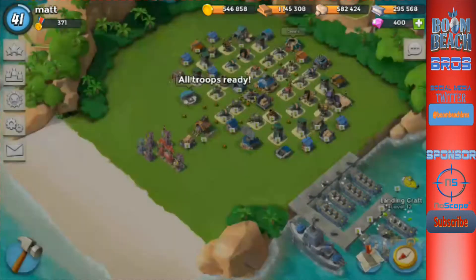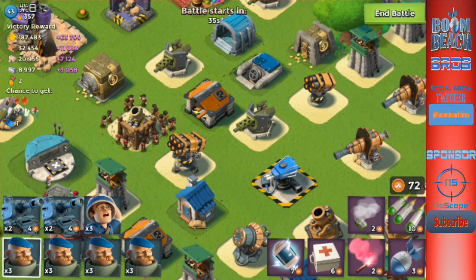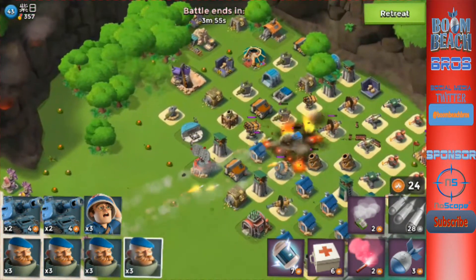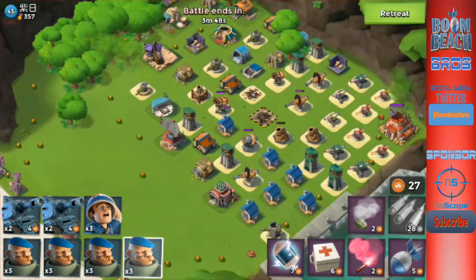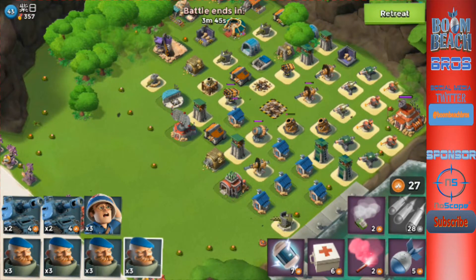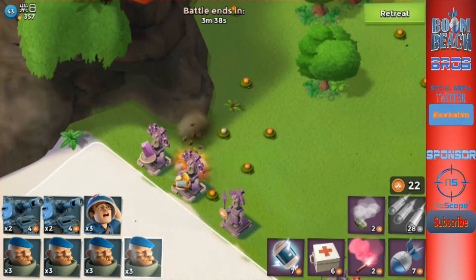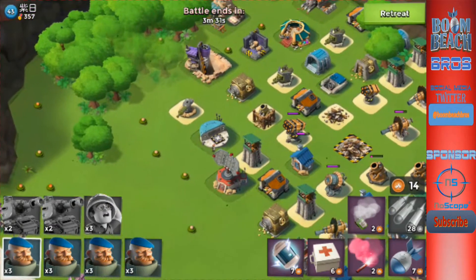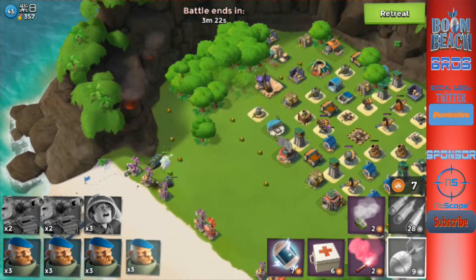This is a level 43, two levels higher than us, but I think we can do it. Let's see how much damage we did — went all the way down. Going around the left side, hopefully drop tanks first, then drop medics, give them about two or three seconds. We'll throw all of our guys over here.